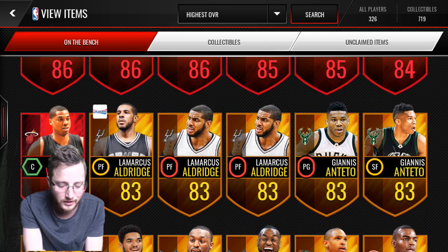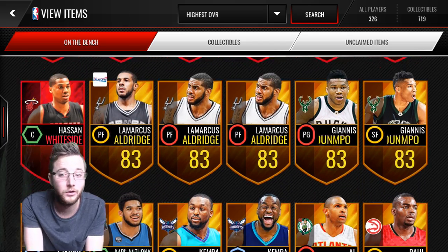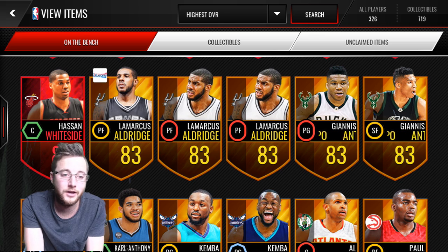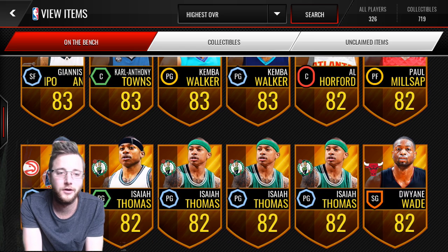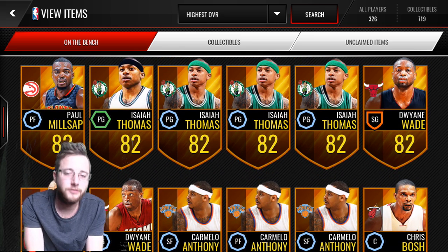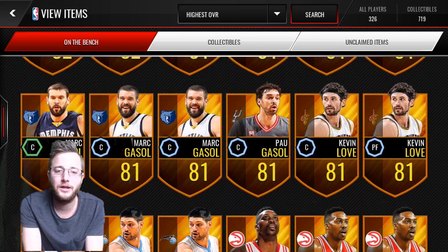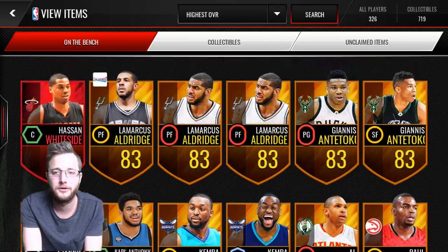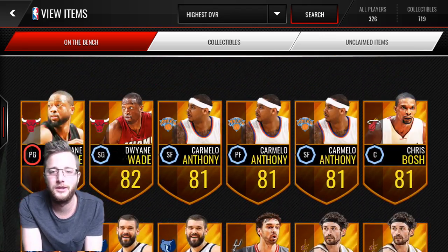James Harden, Chris Paul, Blake Griffin, and Hassan Whiteside. And then we got tons of really good gold players as well — Aldridge and Giannis there, Carl Anthony Towns in the two-way lineup, Kemba Walker, Horford, Millsap, Thomas. Four Isaiah Thomases! We got four Isaiah Thomases, a couple Dwyane Wades, Carmelo Anthony. We got a lot of amazing pulls in this pack opening. That was a pretty good pack opening — definitely one I am happy about. Really enjoyed opening those packs.